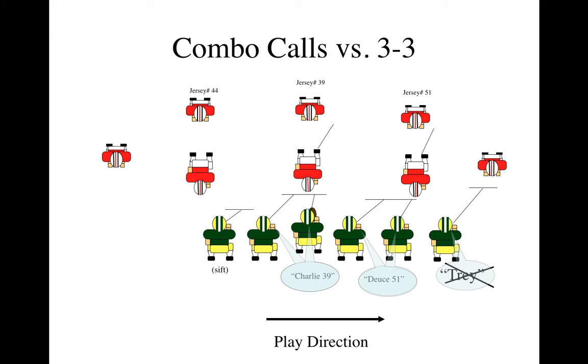Here's a 3-3 stack, again starting from the outside. We have a Tray to the walk-up called, which will be overridden by the Deuce to 51. Charlie to 39, and now the backside tackle will have to sift most dangerous in his area. He'll take his own step, and the guy responsible for that B-gap who comes into the B-gap will be the guy that he takes.